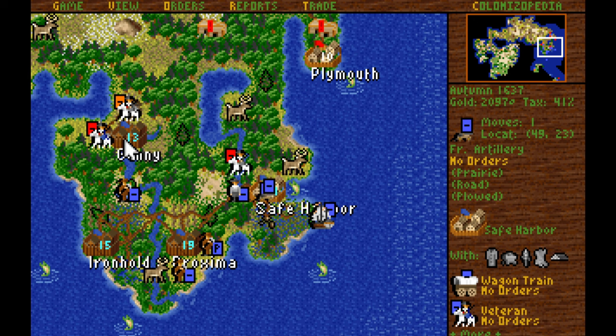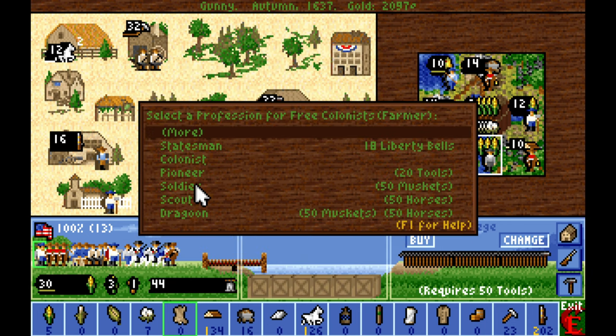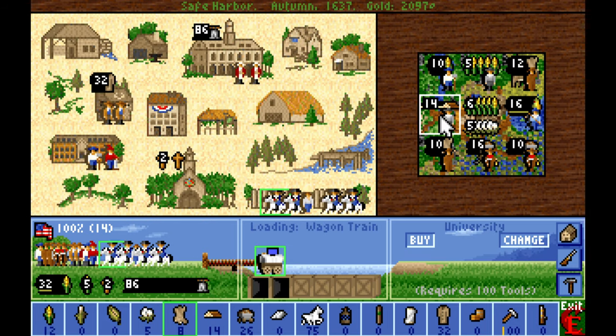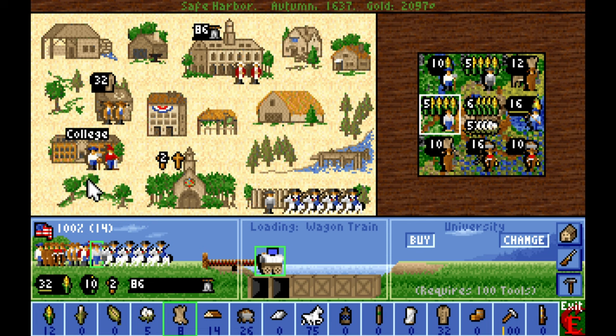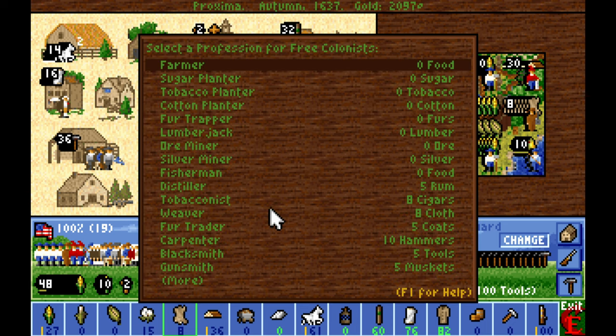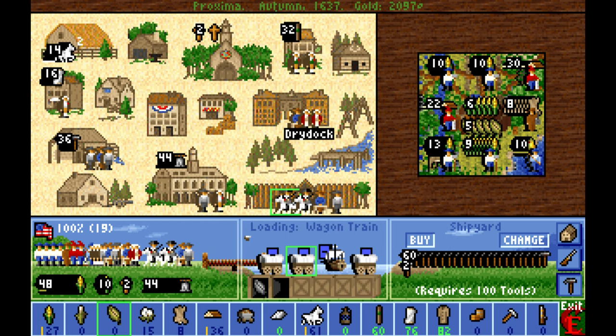We're also going to pull this free colonist out and put the indentured servant in as a farmer to train him up. He was a lumberjack — the free colonist we got from somewhere, we're getting them from everywhere. I'm going to give him guns and horses. We probably need to buy more horses from the mainland — we have plenty of gold, not a big deal. We've got plenty of muskets, so we're going to push more Dragoons into service and they'll head north to start taking down native villages before long.